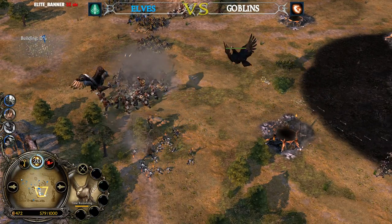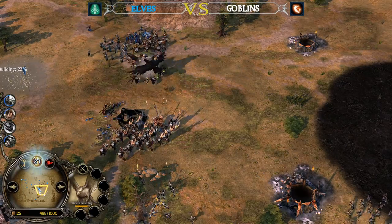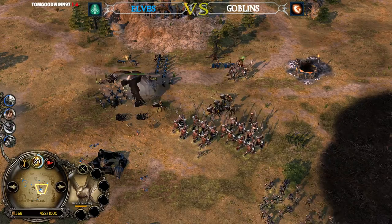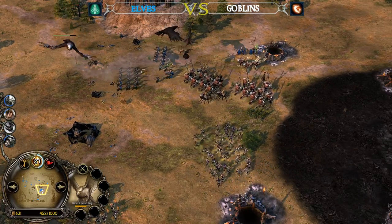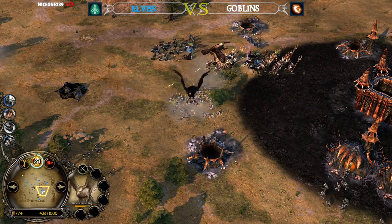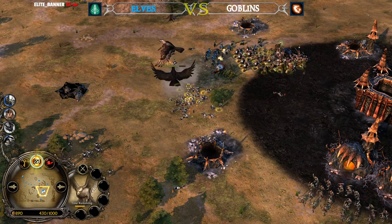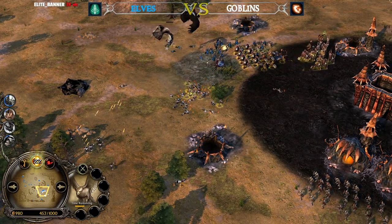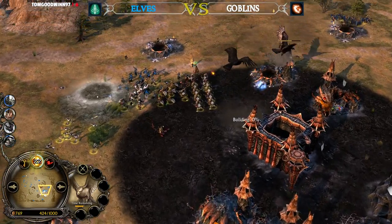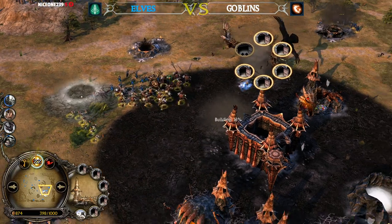The Eagles are actually taking a lot of damage from those Goblin Archers slash Goblin Spider Riders. The power points are rising for the Goblin player. The Eagles don't take too much damage from the Archers and can still keep going. But the problem for the Elven player Ectilion is that he doesn't have many units on the field that can deal the damage he's looking for.